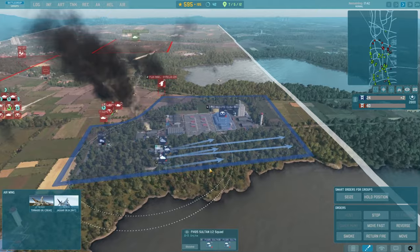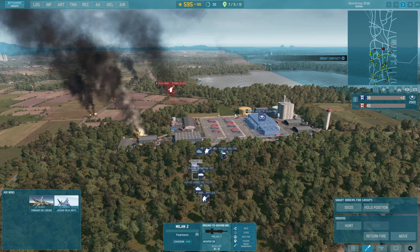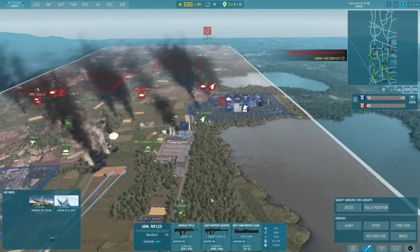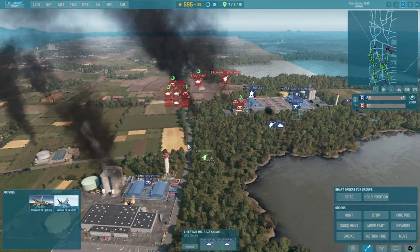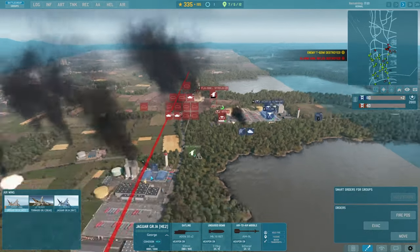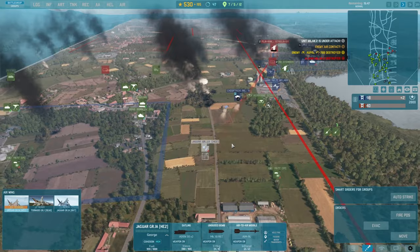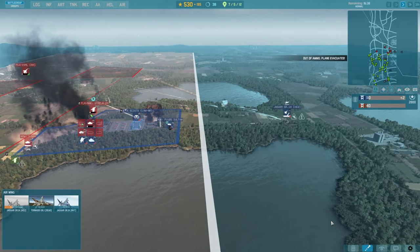Unload all of these guys real quick — get the Milan dudes somewhere right here in these woods. It's getting bad, baby. It's getting bad. Put that chopper right over there. The Chieftain should be able to start engaging here shortly, but there's just so much stuff over here, man. What do we got aircraft-wise? Get some HE bombs dropped there if we can. We dropped some bombs. He's getting the hell out of Dodge before he gets shot — got shot down. Go figure.